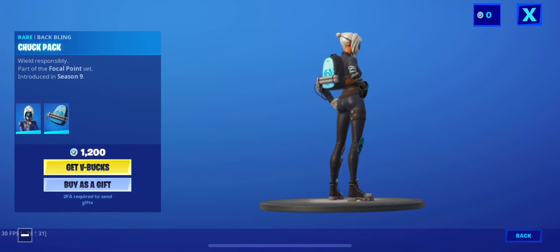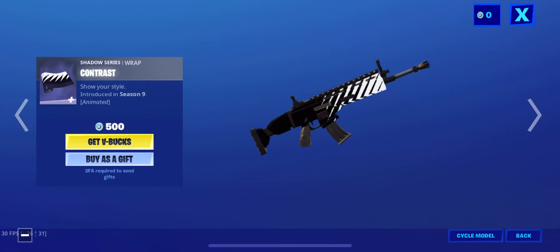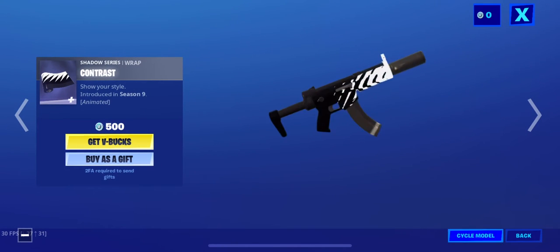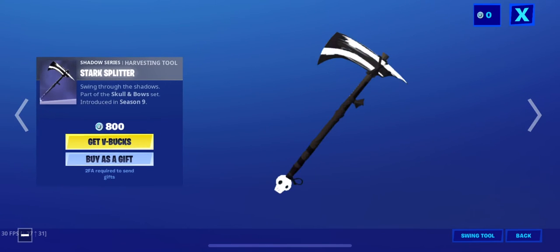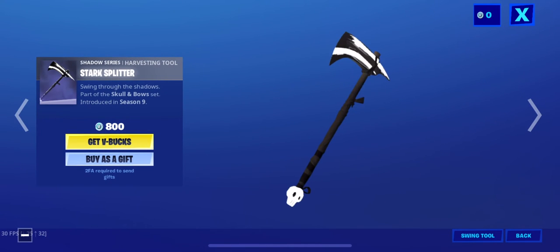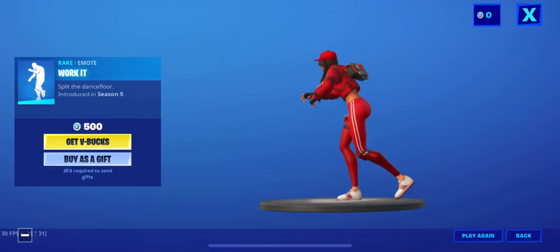Focus skin is back in the shop with the back bling Chuck Puck. Contrast wrap is in the item shop as well as the Stark Splitter pickaxe and the Cuddle pickaxe. Work It emote is back.